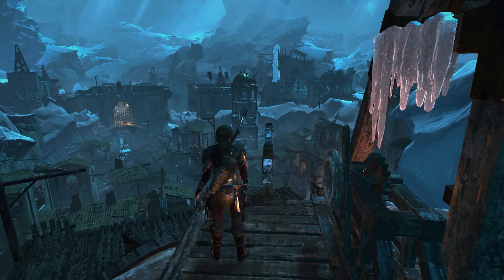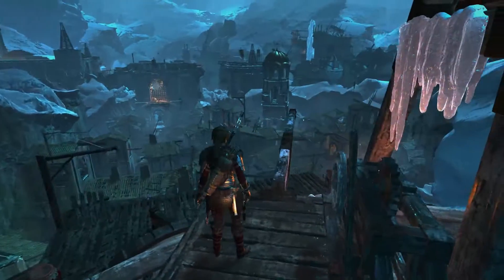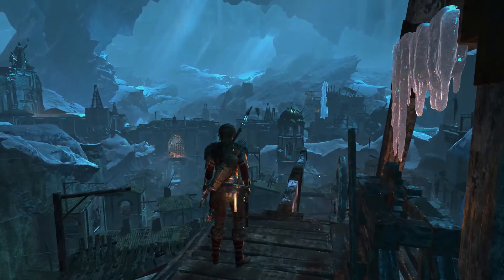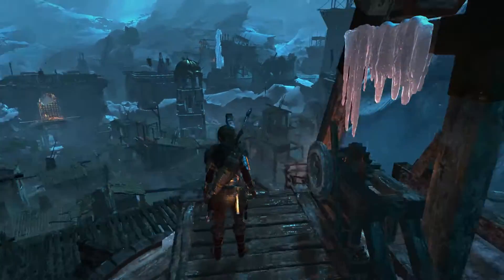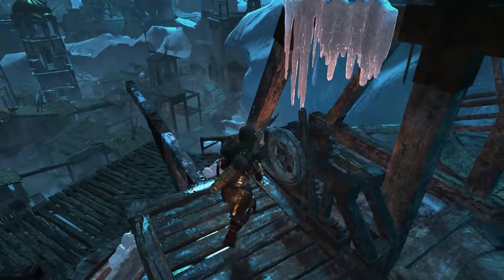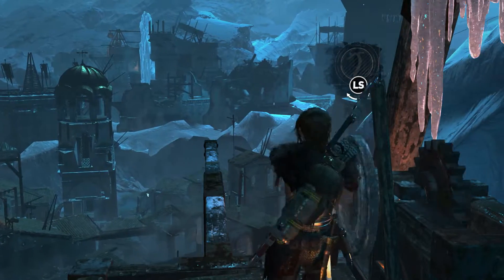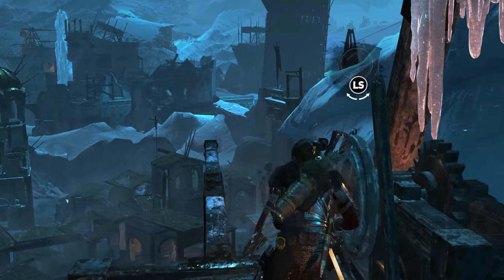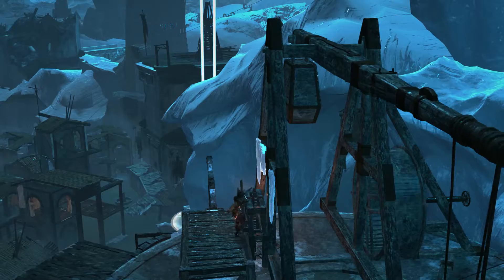Hi guys, welcome back to another Rise of the Tomb Raider collectibles walkthrough. Hope you guys have been enjoying the collectibles run so far. I'm gonna be doing the catapult challenge which is 'Burn Baby Burn,' where you have to burn these things right here. I'm gonna show you guys the ones you can get in this section, and then when you get into the other section you can get the rest from there.